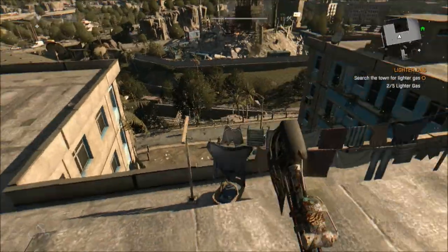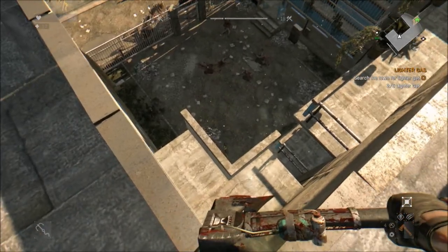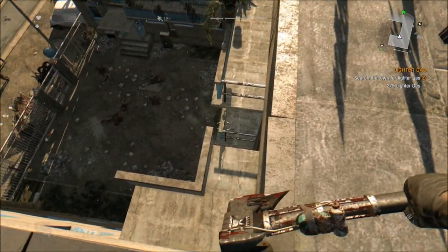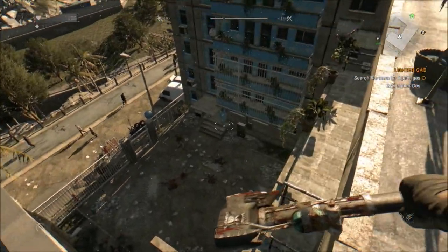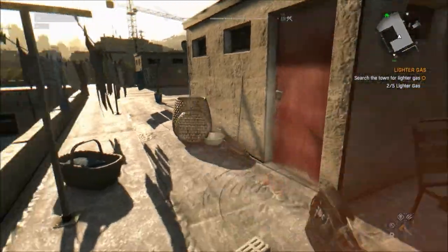This is where you've got to scale this building. It's got a locked gate. If you don't have a grappling hook, and if you do this early in the game, you have to basically come up the front of the building right here. I'll try to show you that in a second. You have to maneuver up the front — it's doable without a grappling hook.